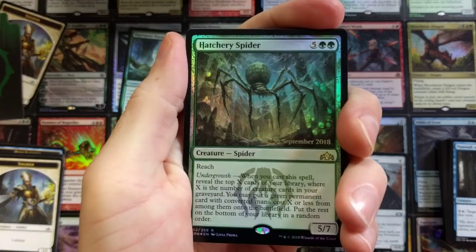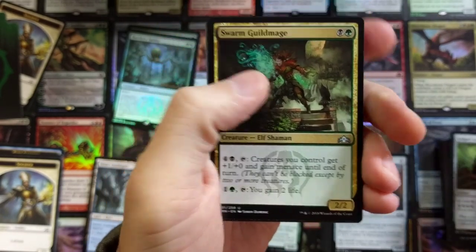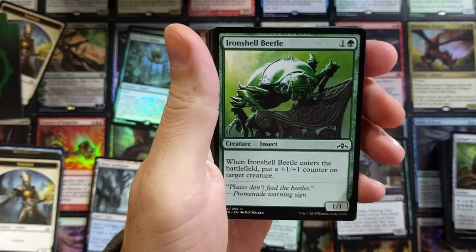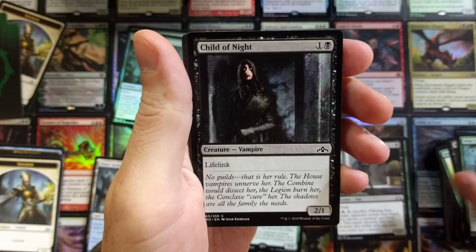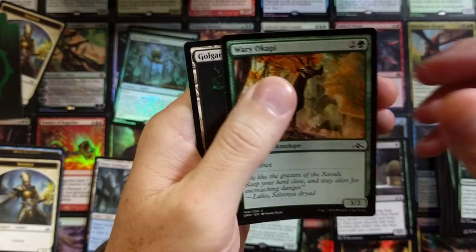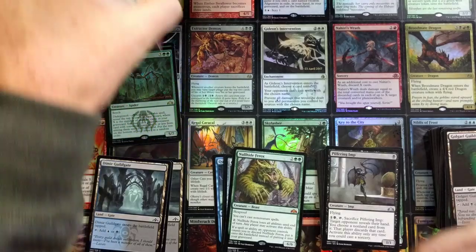Hatchery Spider — so that is our foil promo, followed by the Golgari Guild Gate. Foil pile there we go. Swarm Guildmage — legit. Grappling Sundew. This is all new to me how they're doing this. Undercity Iron Shell, Beetle Burglar, Rat, Wild Ceratok. I kind of think it's neat they do this. I'm not sure if they give all the exact same cards — maybe just the promo is different. You just get the one foil promo that goes with your guild and that's it. On to Boros!